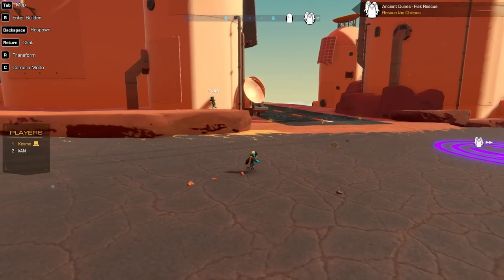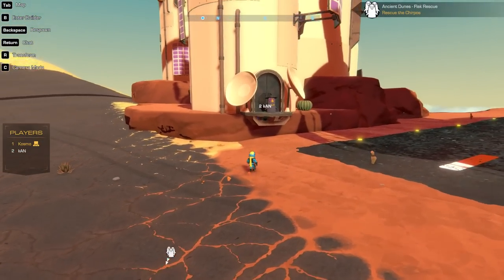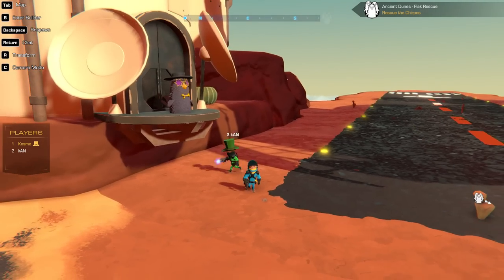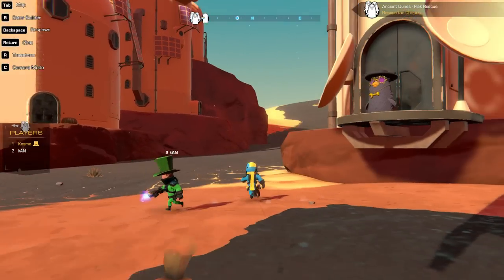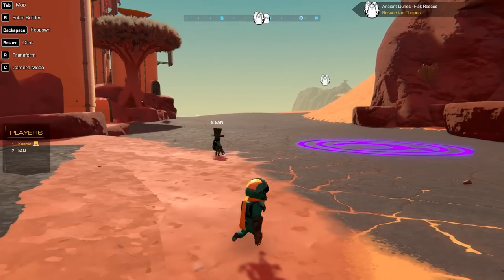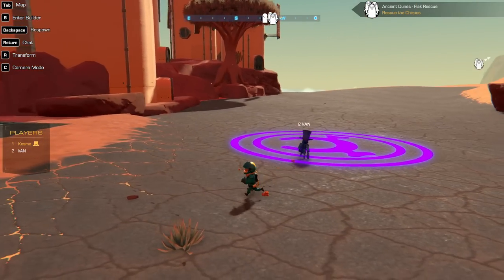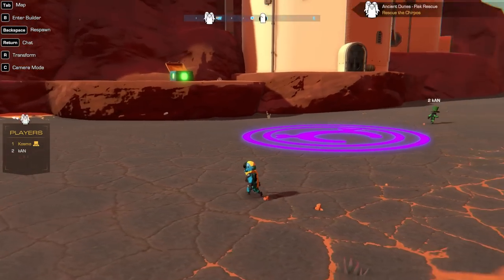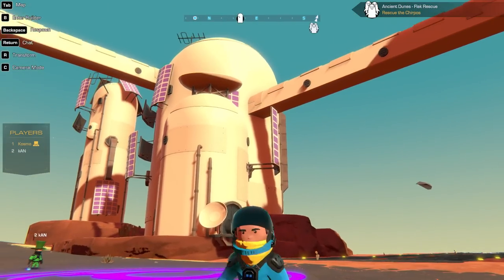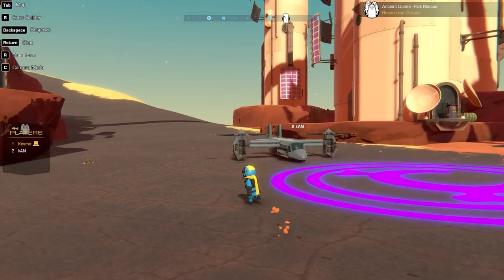Alrighty, bro. We are back in Airborne, and we got to rescue some Chirpos from flat cannons, apparently, according to this fine gentleman here, Pimp Mugi. I thought I was stuck there for a second. Well, it's because you got a big hat. If you had a shorter hat, you wouldn't get stuck. Yeah, it's true. It's actually attached to my head, I can't remove it, unfortunately. It's always St. Patrick's Day for me.